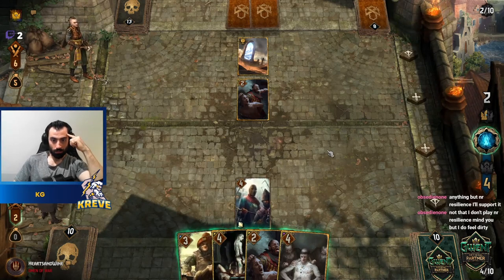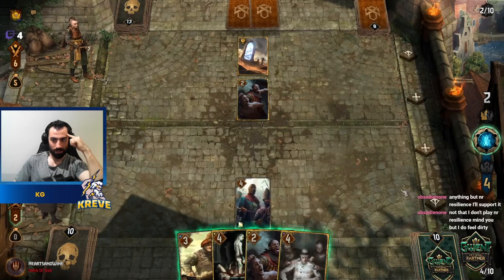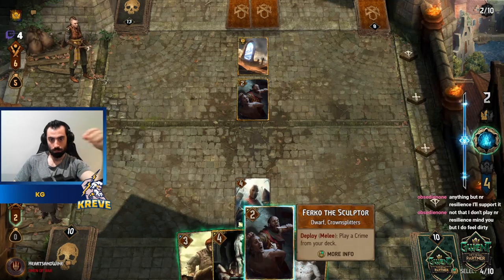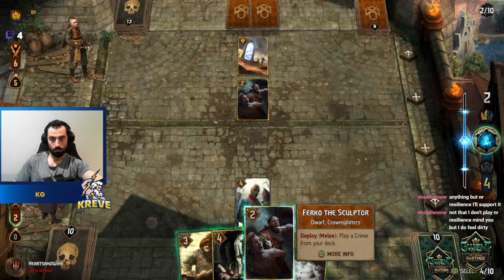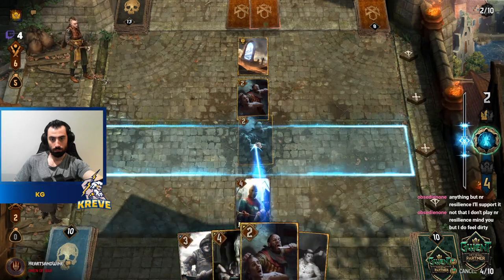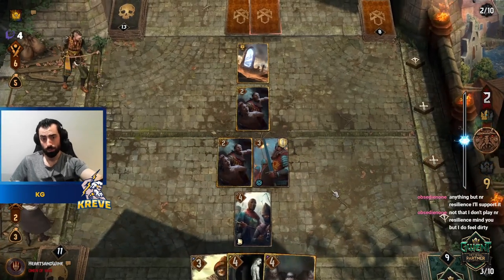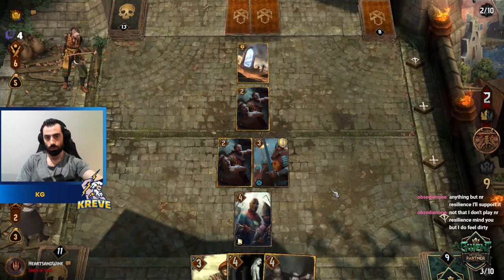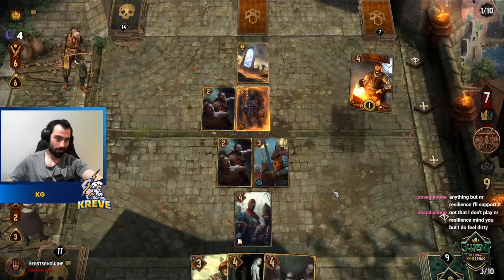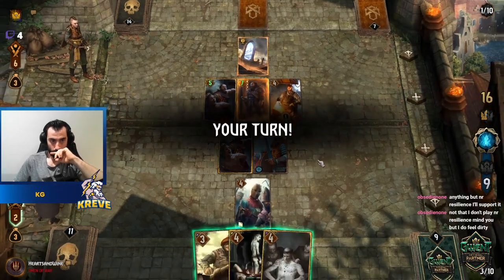They're going to do a bit of board wiping back at us. There's only a two-point unit down on the floor there. Justice — should have killed it. That could be his only spender. They go down by four, on 12. We get ahead like this. Let's get card advantage.